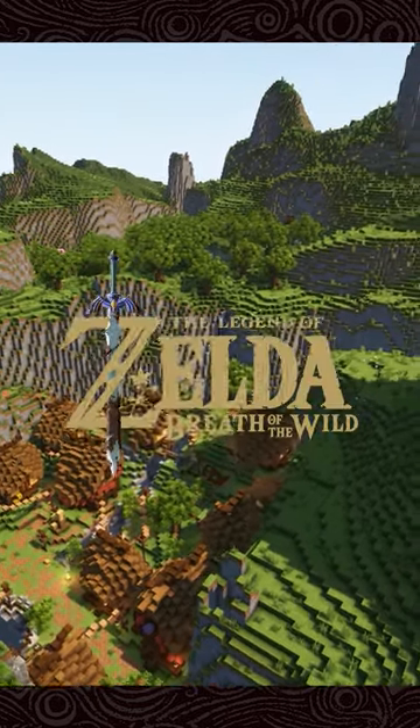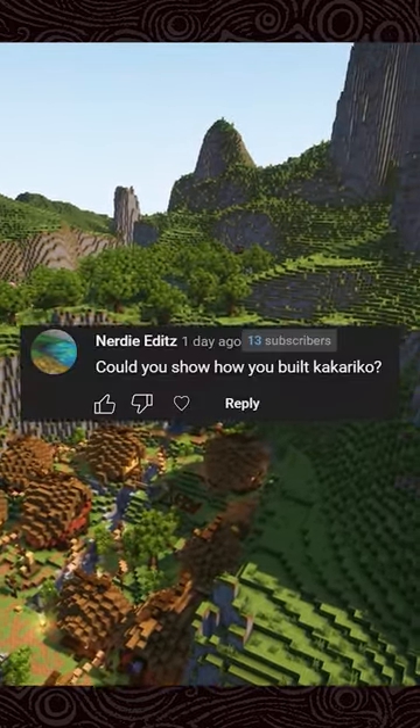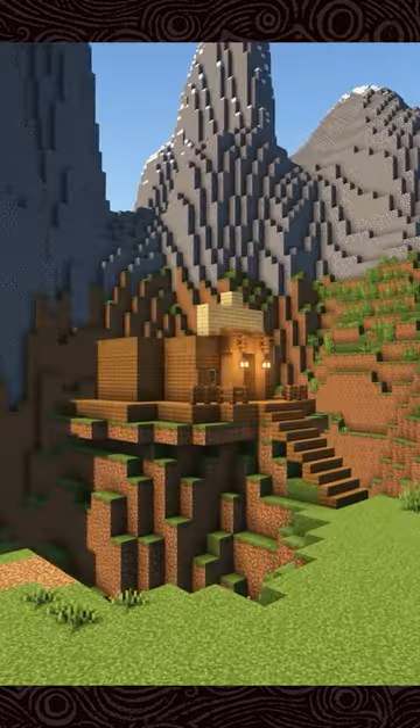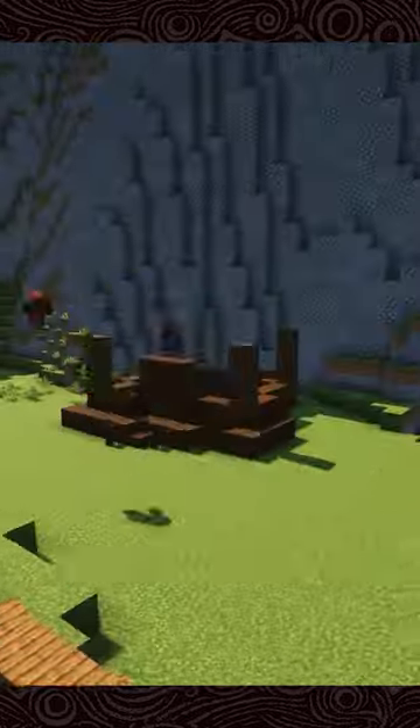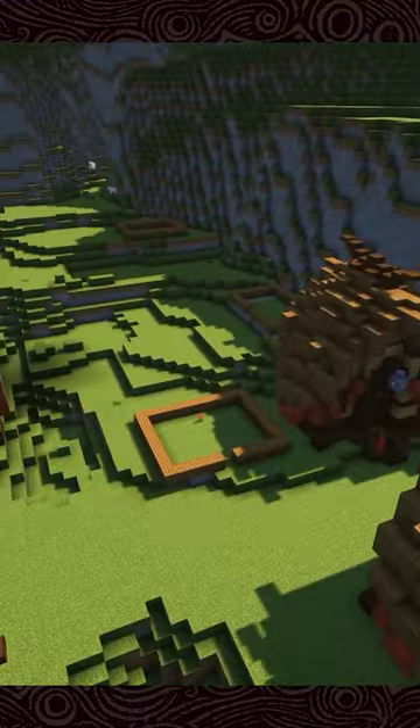I am building all of Breath of the Wild in Minecraft, and as requested, I built up Kakariko Village. I first finished up Impa's house, which was mostly easy until I got to the roof, before I moved on to some of the other builds in the village.